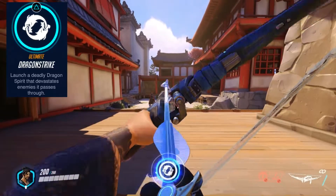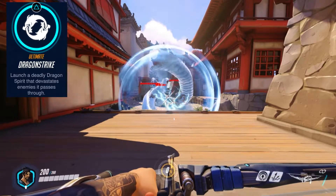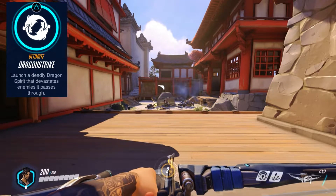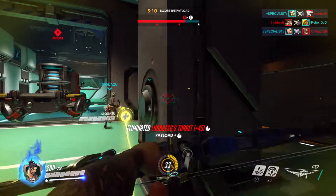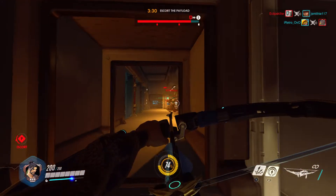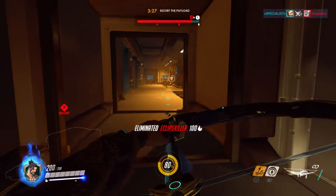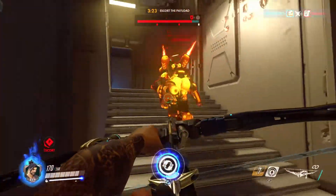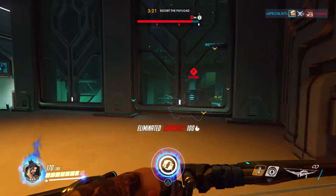His ult is Dragon Strike — it's an arrow he shoots that releases two giant dragons. The key thing about this is it can go right through walls and hit everybody. So use Sonic Arrow with Dragon Strike to know where enemies are and get the most out of him.